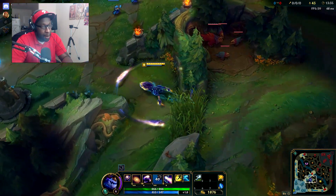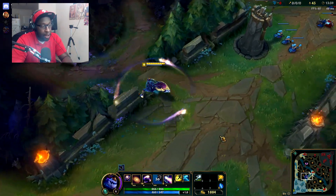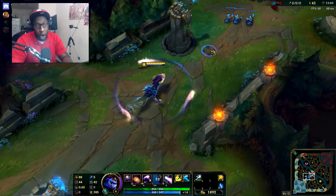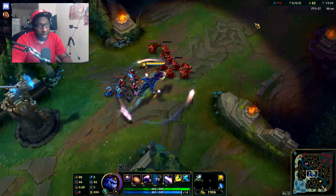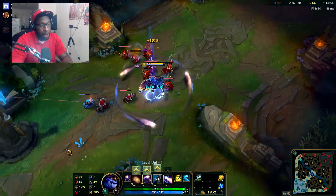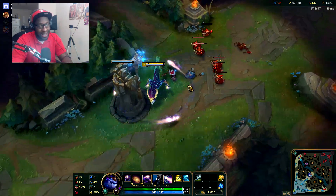While the ability is on cooldown, while you're moving in a straight line, you're going to build up stacks. Moving a little bit faster, you've got those effects on you. If you're moving in a straight line you get increased move speed, and as soon as you make a sharp turn you lose that extra movement speed. Once you hit a hundred stacks on the ability, you'll be able to use it and shift through time and space.